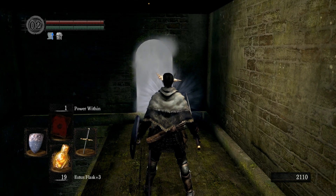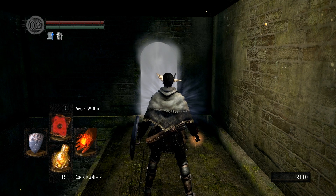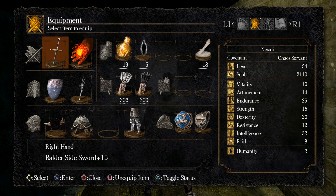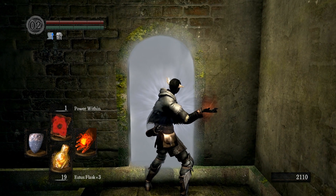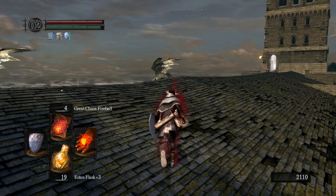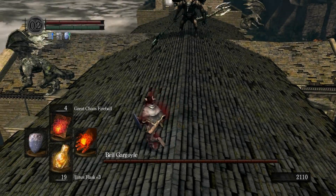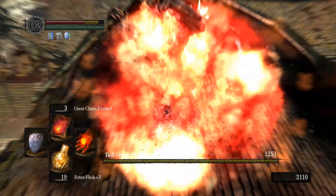Here we are at the Gargoyles. We've skipped them long enough and pretty much cleared the entire Undead Parish by now. What we're going to be doing is pretty simple. We've got three attunement slots with my attunement at 14, two of which are taken up by this Great Chaos Fireball given to us by the Fair Lady down at the Chaos Covenant as a reward for joining. You don't need to be in the Covenant to use it, but she gives it to you. With our maxed Ascended Pyro Hand, which we got from Kelana down in the Swamp, we pretty much have the ability to one-shot the Gargoyles.